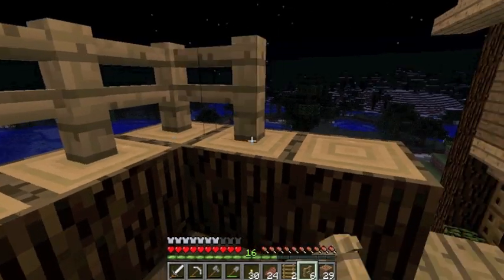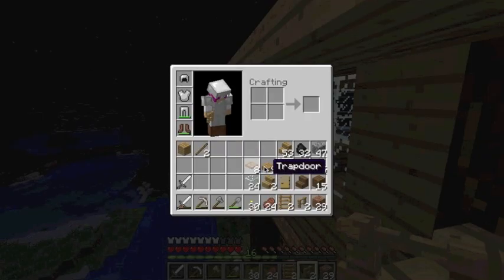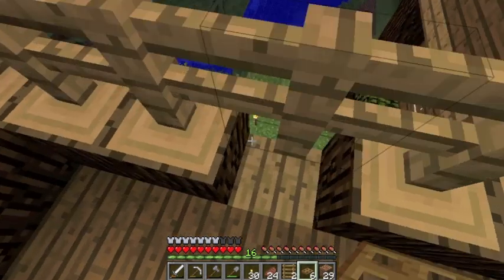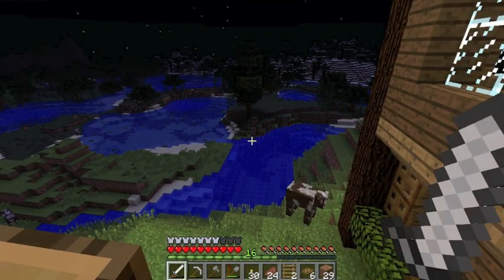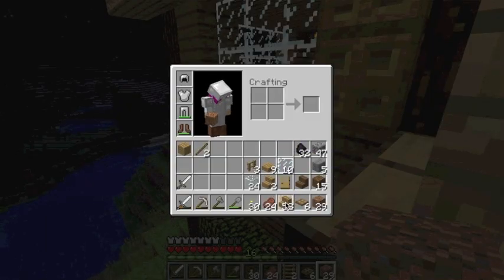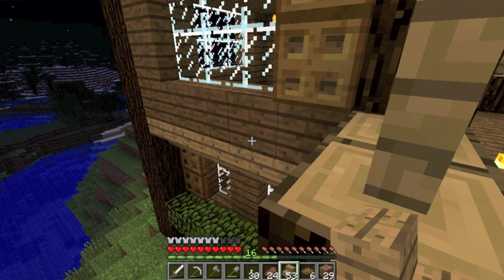We'll have to put the last bit of wood there some other day. And then I thought we would finish off with the trapdoors again. We can reach these ones from here. Actually, we'll just cut this down again and get some dirt going here. We've got a lot of stairs and I made those for a reason. I think we will have them like that.